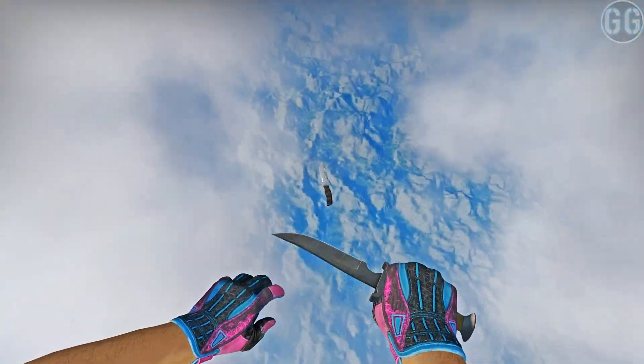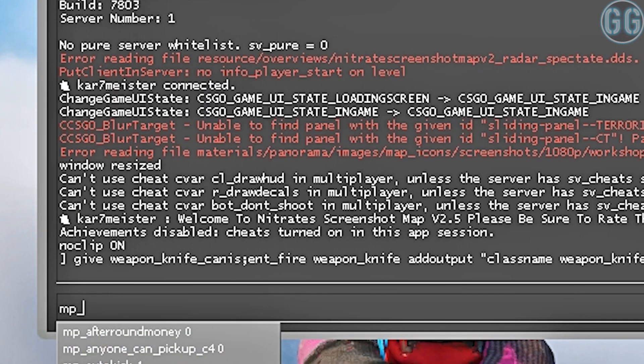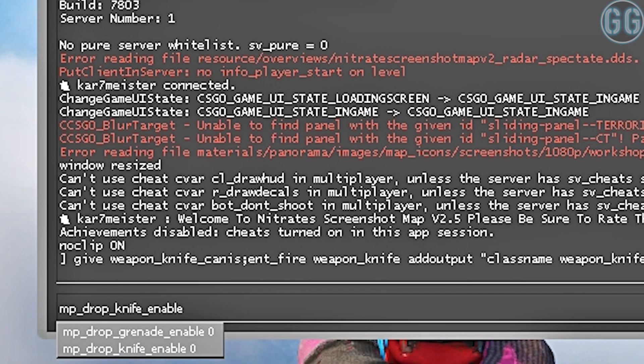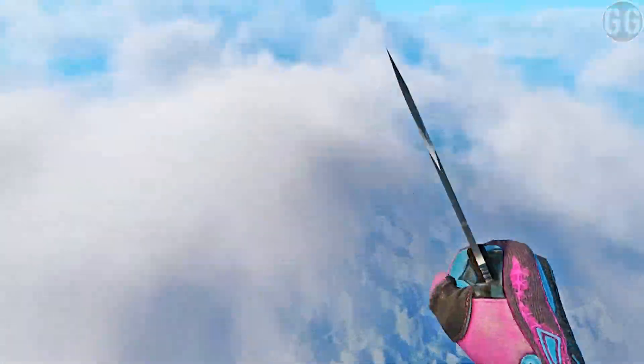After you have entered and executed the command, the corresponding knife should have dropped on the map. In order to pick up this knife, you have to give the command mp_drop_knife_enable 1. With that command you can swap the knives and pick up the dropped one.